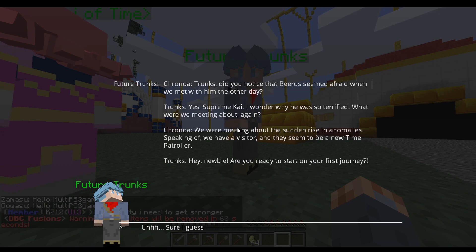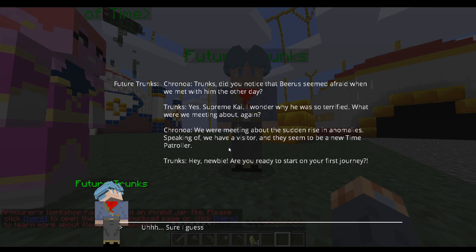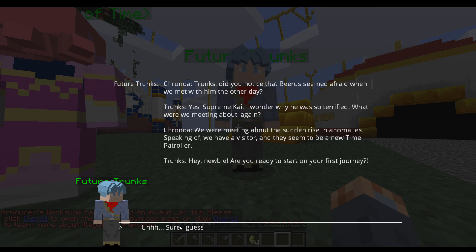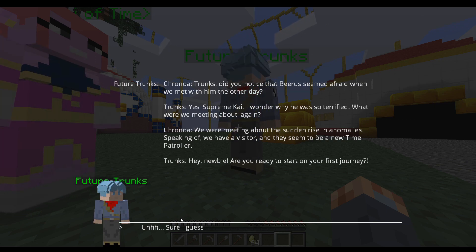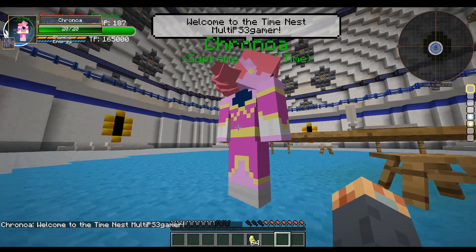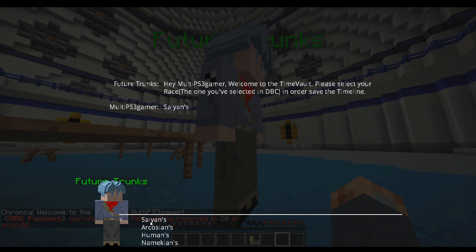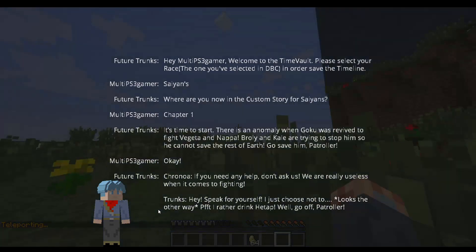Okay — Spring Kai, Time Nest, Future Trunks. 'Trunks, did you notice that Beerus seemed afraid when we met the other day?' 'Yes, Spring Kai — I wonder why. Was he so terrified? What were we meeting about again?' 'We were meeting about a sunrise and anomalies.' We have a visitor and they want to be a new time patroller. 'Are you ready to start your first journey?' Yes — we're starting our new journey! Players, select your race. There's a different quest for each race — that's cool. It's time to start this anomaly when Goku was revived to fight Vegeta, Nappa, Broly, and Kale — they're trying to stop him.